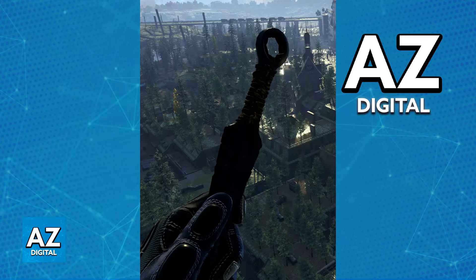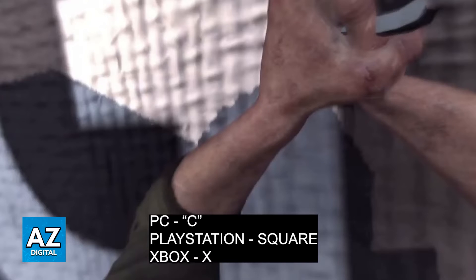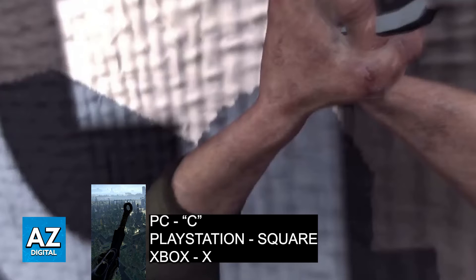Once you acquire throwing knives and have them in your bag, jump towards a billboard and once you get close, press C on PC, Square on PlayStation, or X on Xbox. When you press any of these buttons you will glue to the billboard — essentially you will move towards it and start sliding down using the knife in your bag. As long as you have a throwing knife and press C, Square, or X while moving towards a billboard, you will be able to slide down.